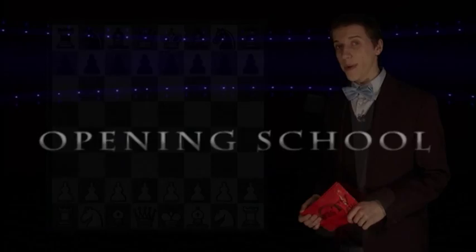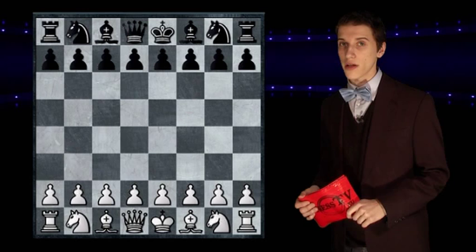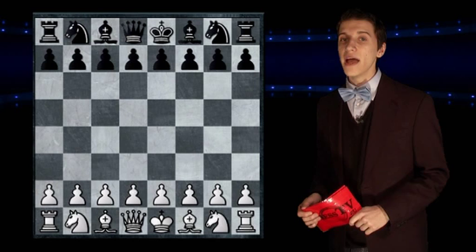Hi and welcome to a new episode of The Opening School. Last week we finished off analyzing the Dragon, but we are not to leave it entirely. This is so since we today are to analyze the Marochi bind. Even though the name has nothing in common with the Dragon, the openings are closely related.